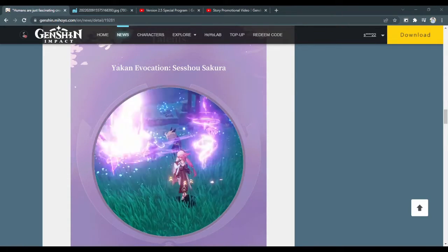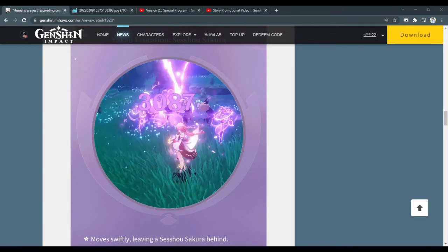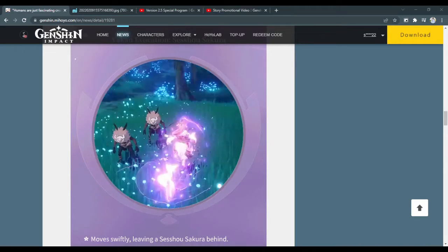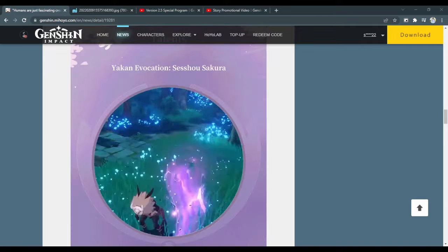According to the website and the 2.5 live stream, casting the skill makes you dash in a certain direction and leaves behind an Electro fox totem a bit behind where she stops dashing. Based on the footage, the dash direction doesn't seem to be fixed — you can probably decide the direction using your movement keys, but we'll confirm when she's released. This skill has three charges and you can only have up to three Seisho Sakuras out at the same time, so using Sacrificial Fragments for an extra cast won't give you a fourth.